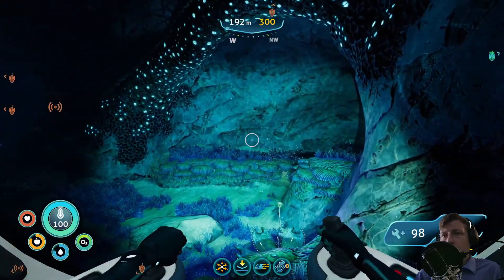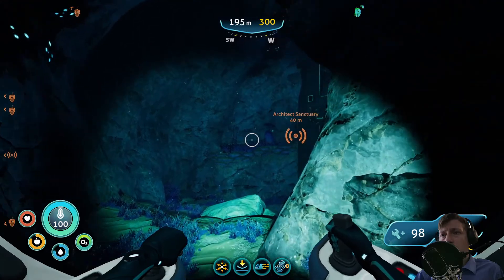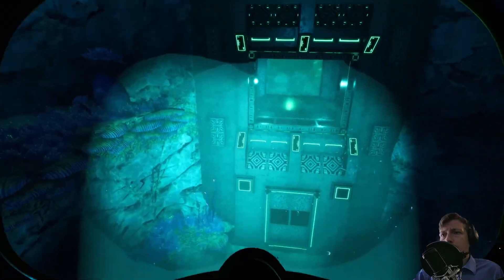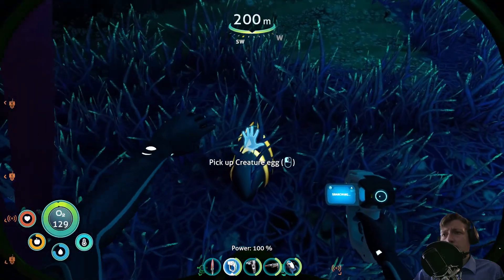It's the same Morse code thing we got when we first entered this area. Let's go - there it is, the Architect Sanctuary. Get ready to scan everything. Also, what's that? A creature - I can hear one.